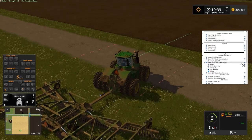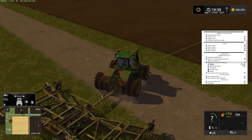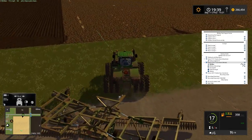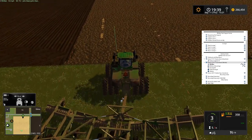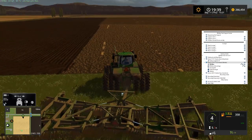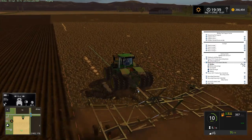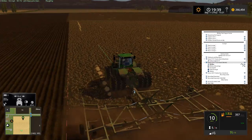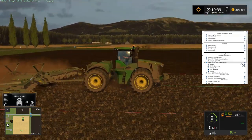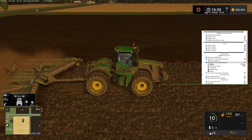I just realized the auto turn is on here. We're joined on the server at the moment by Farming 126, and we got Mathos and Kotb in TeamSpeak. Currently plowing on field 12 with the John Deere 9620, along with the John Deere 2623 disc, which is considered a plow in the game.